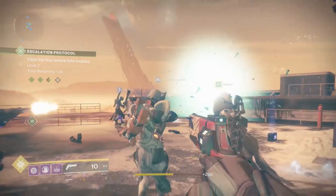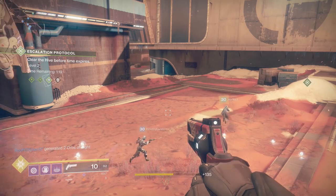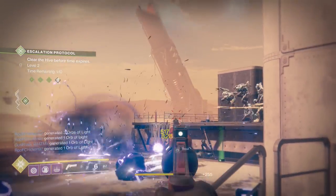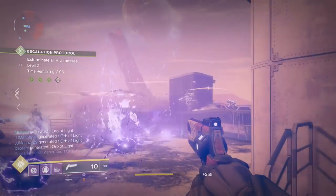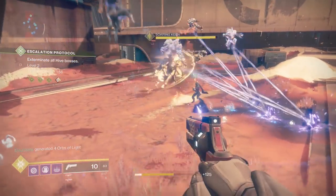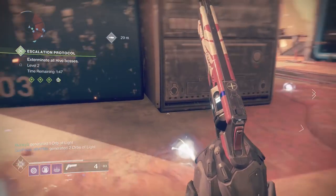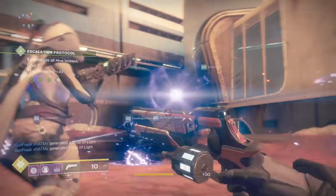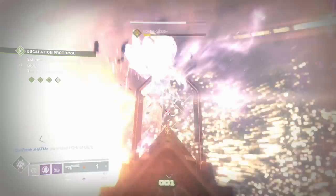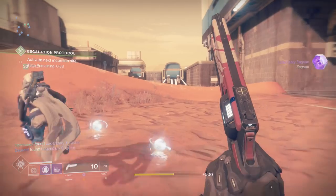Now that you're maxed out on nine players, let's talk about your setup. I'd recommend starting when you're around the upper 350s to lower 360s — don't go any lower than that. The higher your power level, the better you'll do. These bosses have enormous health pools, larger than raid boss health pools, and enemies spawn non-stop. The best super for large clusters of adds is Tether with Orpheus Rigs — this will be your best friend. Try to get three to four hunters in there; two is the absolute minimum but four is ideal. Hunters will be the exception to that power level rule, since they can generate orbs and land tethers even at around 345.